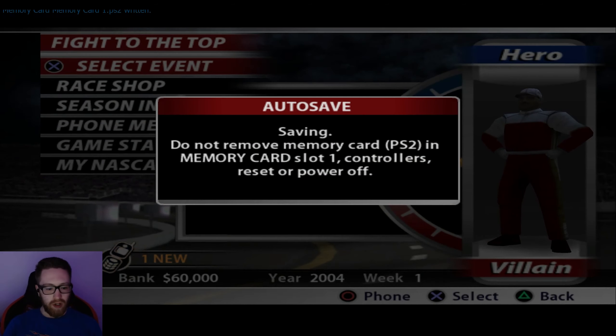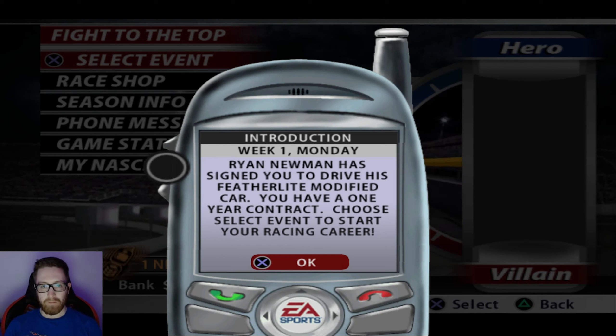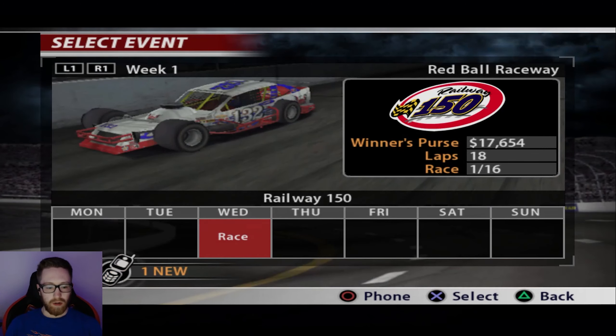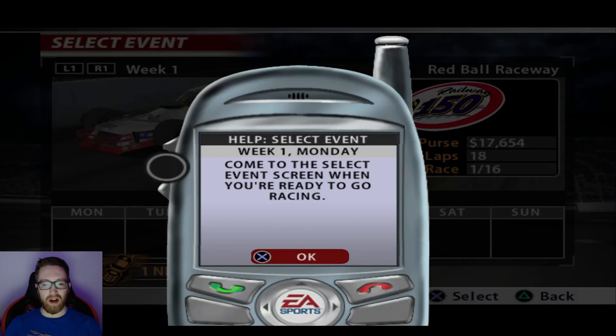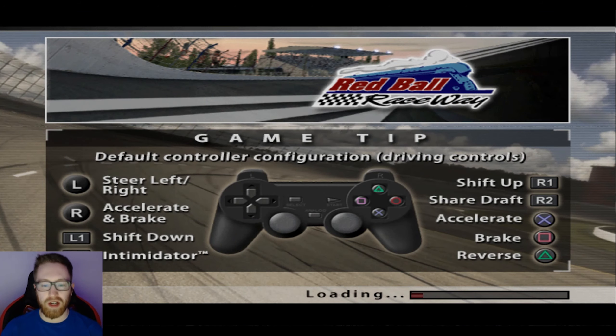We already have an agent — Ace Moneymaker. Ryan Newman tells him we're quite the hot prospect, and Ryan's got a Featherlight Modified ride, and he wants us to drive it this season. Ryan Newman wants us to drive his Wheelen Modified car already. Ace Moneymaker is going to piss me off, I already know this. Looks like we've got an 18-lap race at Red Ball Speedway.